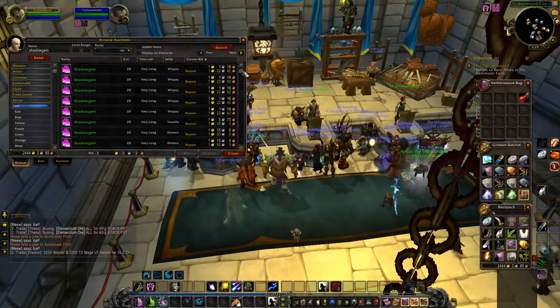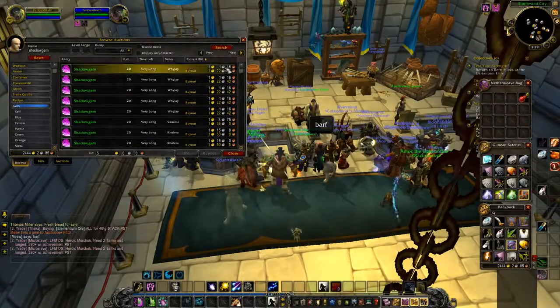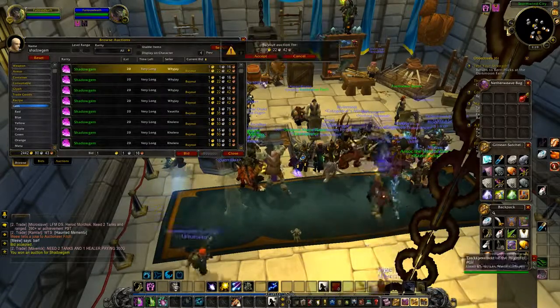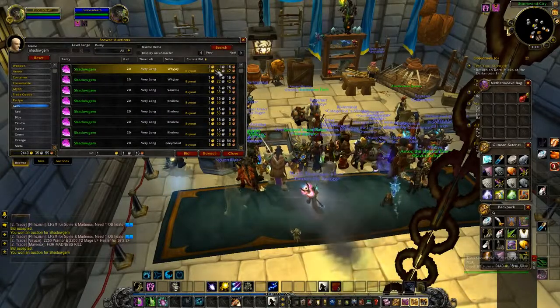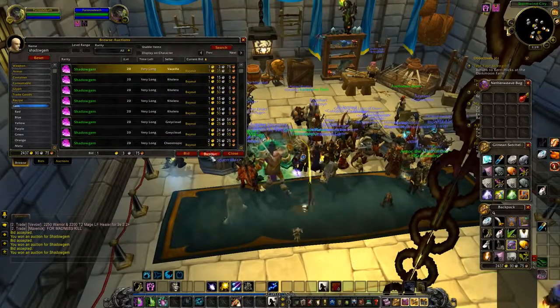Found another good opportunity right here with shadow gems. As you see, they're at $1.22, $1.50 and some at $3, but the majority of them are at $6. So you're going to want to buy all of them up to $6. This is all the stuff I'm going to buy - this is just for the guide, I don't need to go through every single thing.